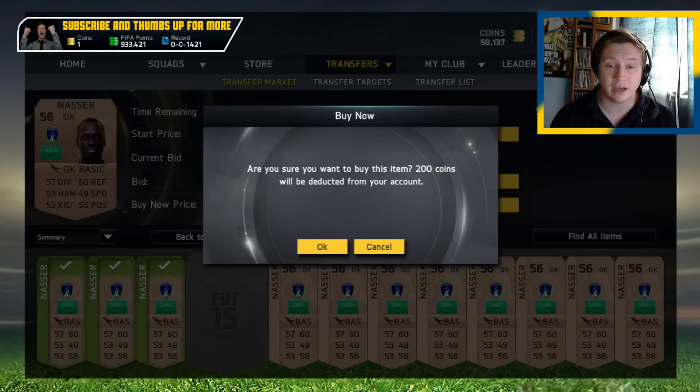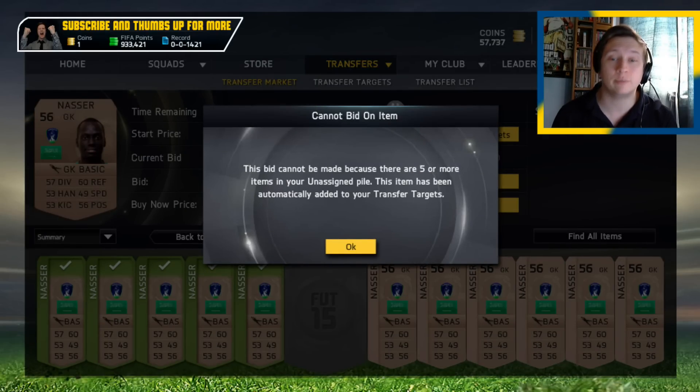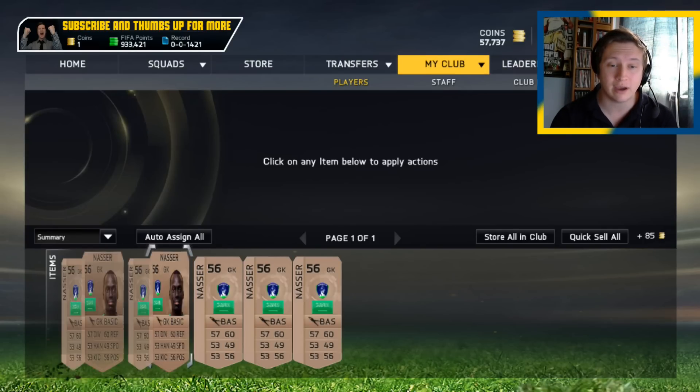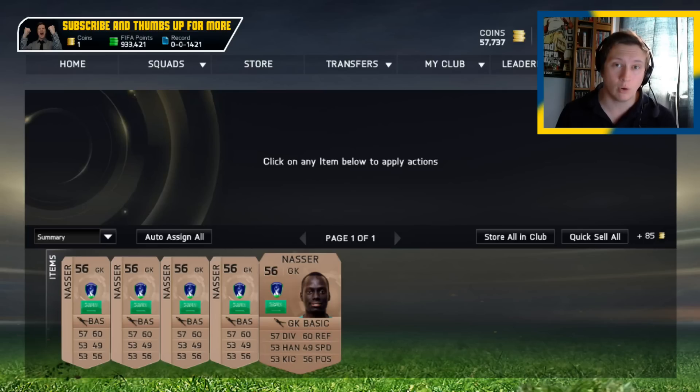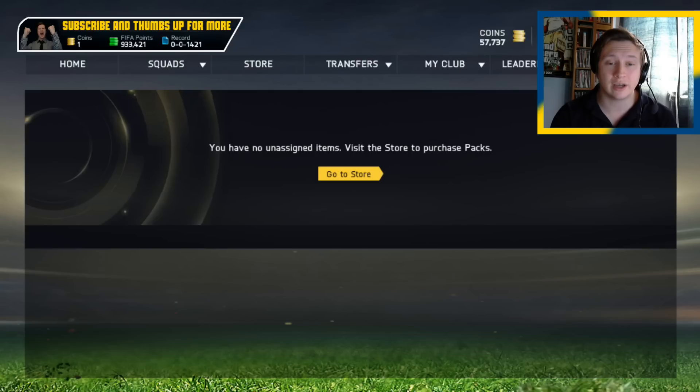You can only do this with a maximum of five. Once you've done number five, if you try to buy another one, it says you cannot bid because there are five or more items in your unassigned pile. In the top right you'll have a little unassigned pile, and you have five of them there. You have three options: quick sell all — which you don't want to do — store all in club, which will only put one in the club and send four to the transfer list. Just click auto-assign all, and they disappear.